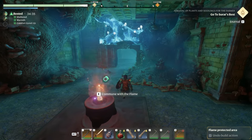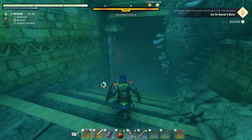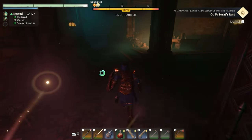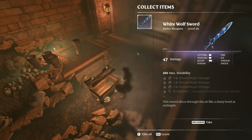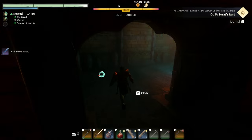The only thing you need to do is run straight down here, go into the room, open it up, and here will be your chests. Nice loot — that's a good sword. Shame it didn't roll up to legendary.